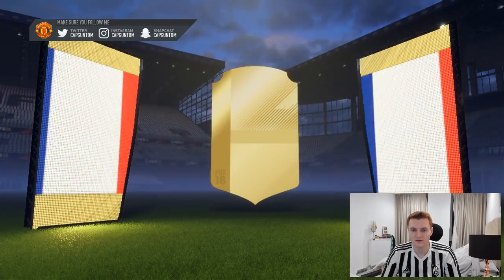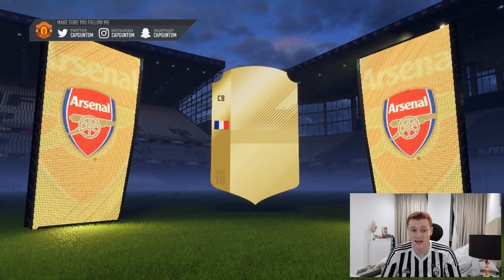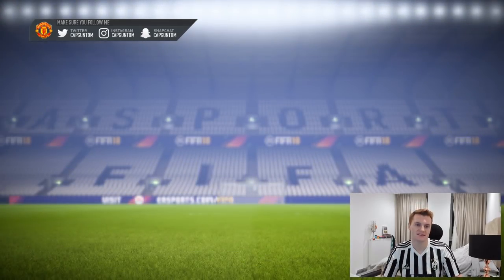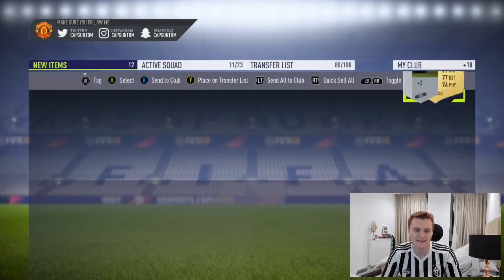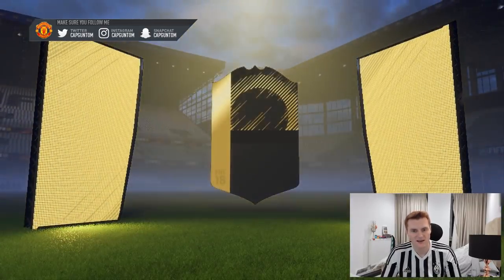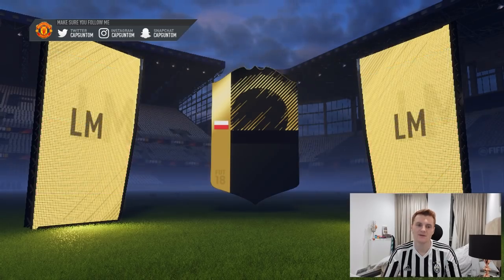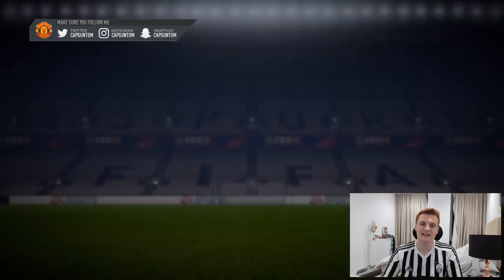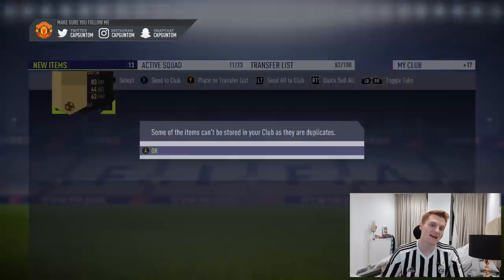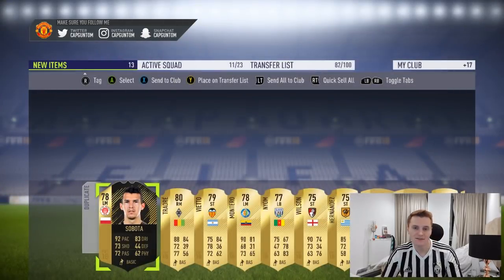Boards — what have we got? French centre back. Varane again? It's Koscielny this time — it's not quite as good as Varane, but still a decent player. And Gaitan — that is an in-form. So we've got Castillejo twice in a row, now we've got the Polish guy twice in a row. Now we're going to get like Boateng twice in a row maybe — fingers crossed.